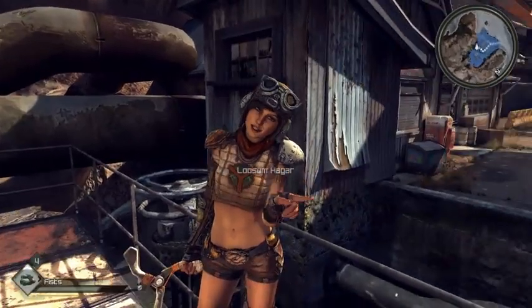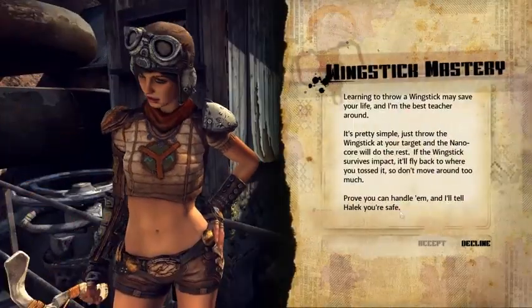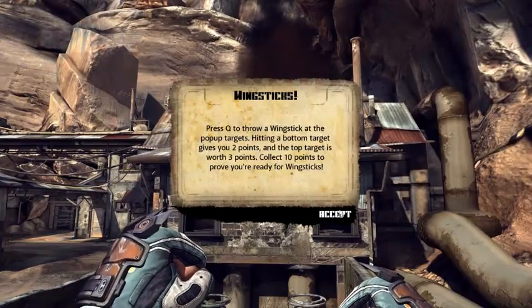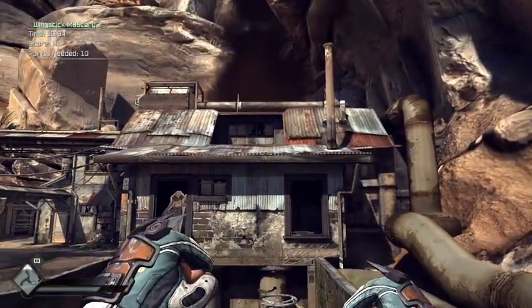I'll make a deal with you. You prove you can hit something with them, and I'll tell Halleck it's safe to sell you some. Ready to give it a toss? Good hunting. All right, here are the rules — watch for the pop-up targets and hit them as quickly as you can. See how many you can get before the timer runs out.